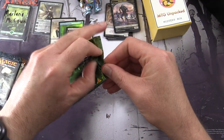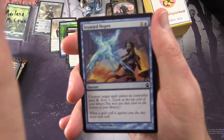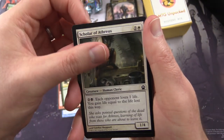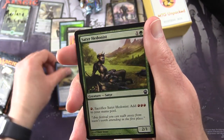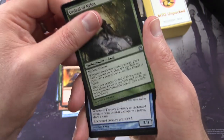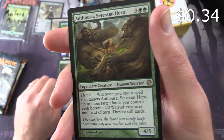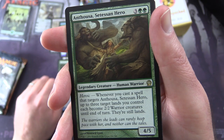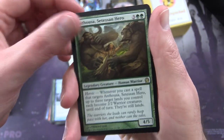Onward to Theros — looking for God cards in this one. We have Stymied Hopes, Ill-Tempered Cyclops, Sedge Scorpion, Scholar of Athreos, Spark Jolt, Last Breath, Scourge Mark, Griptide, Satyr Hedonist, Satyr Rambler. Uncommon's Periphoros's Emissary, Ordeal of Nylea, Thassa's Emissary. And rare is Anthousa, Setessan Hero — Legendary Creature Human Warrior, 4/5 for five with Heroic. Whenever you cast a spell that targets Anthousa, up to three target lands you control each become 2/2 warrior creatures until end of turn. How would you pronounce that? Leave a note in the comments.